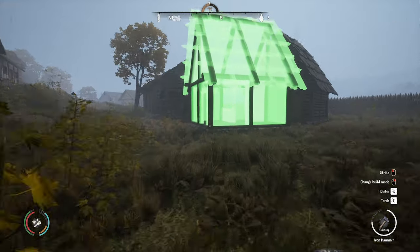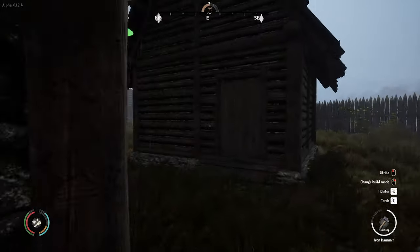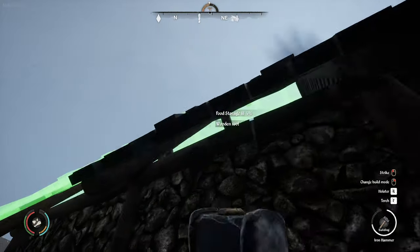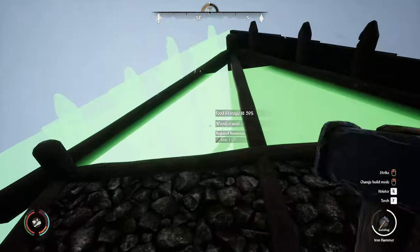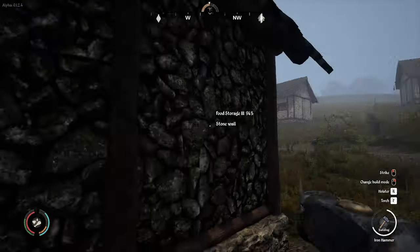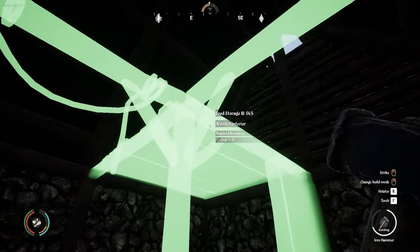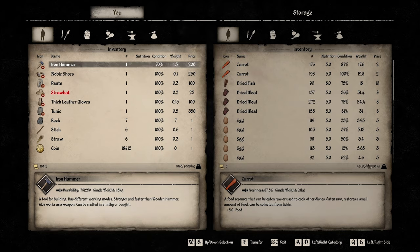I've put in here the next food storage — food storage two. We can finish whacking this in. I pre-built it just like the other thing, just to make it easier for you guys — not have to watch me lump things backwards and forwards, it'd be extremely boring. The roof would be nice. So that's just about finished — we're just going to whack the inside. Boom. Food storage three complete.